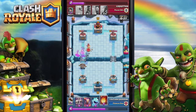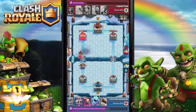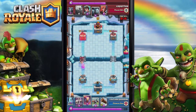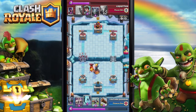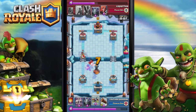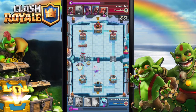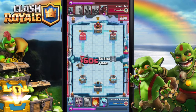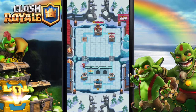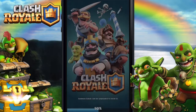The Log does like 1200 damage to troops and about 100 to the tower. I use the Fireball to get some damage into the tower, and the Ice Golem to distract the Minion Horde. That's how I countered a Golem deck - it's pretty crazy. A Golem deck was there and I won.